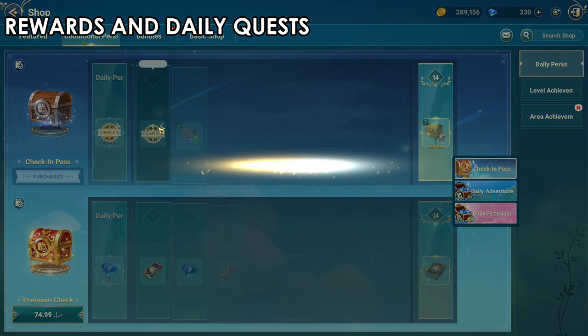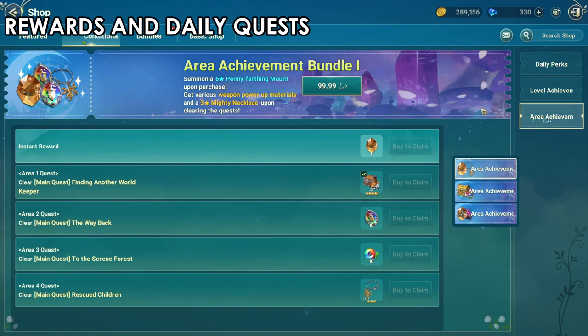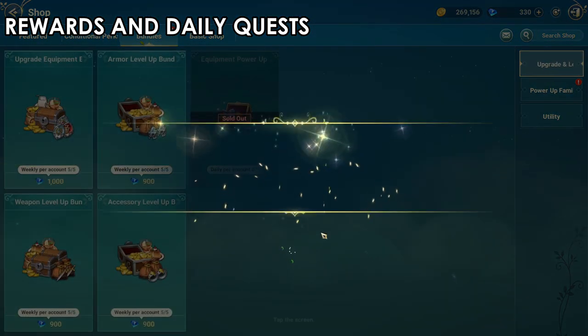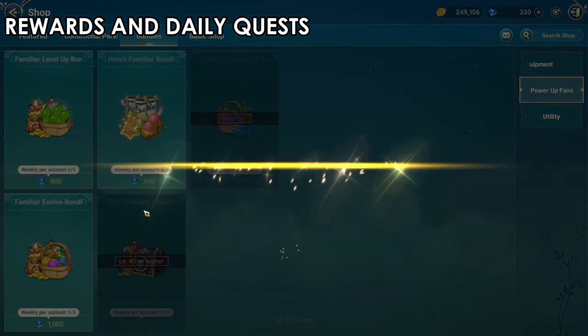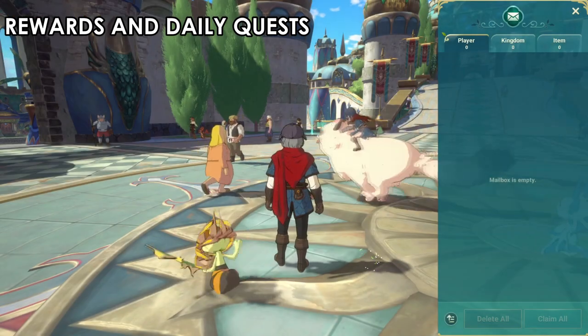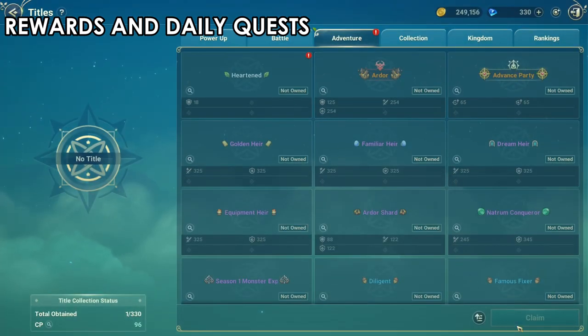The game also rewards you for offline time - after 24 hours, come back and claim your rewards. You can buy daily perks using in-game currency, not real money. The game puts exclamation marks on things you should check. I buy two dailies for 20,000 each in-game currency - I'm not spending real money. Check anything with an exclamation mark, and as soon as you log in click the bell button to claim everything available.